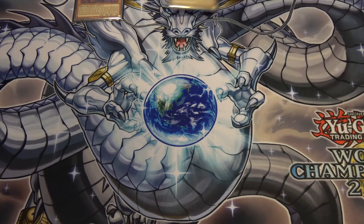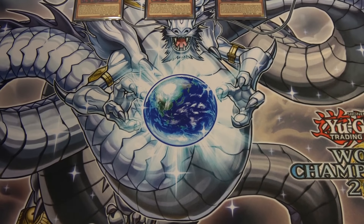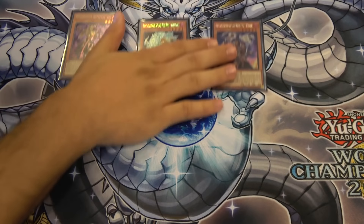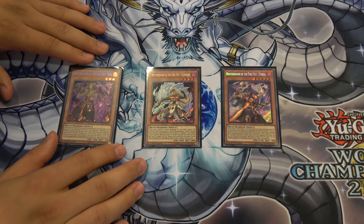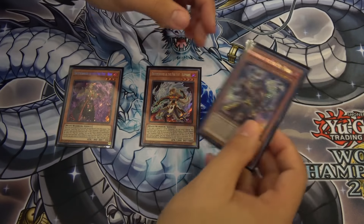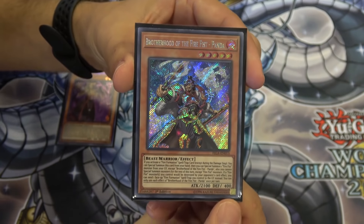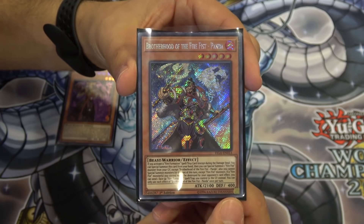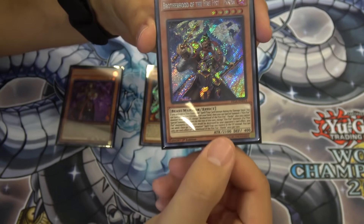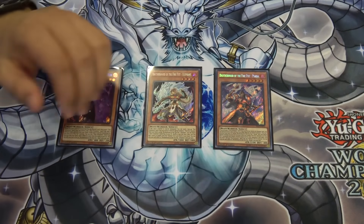There are three regular main deck monsters: a Level 3, 4, and 5 — Ram, Elephant, and Panda. The Level 5s never really saw much play before, but Panda fits the bill. If you activate a Fire Formation and that chain resolves, you get to special summon Panda from your hand, then summon another Fire Fist from the grave. For the rest of the turn you get only Fire Fist monsters — but that's okay considering how good the whole new Fire Fist lineup is.